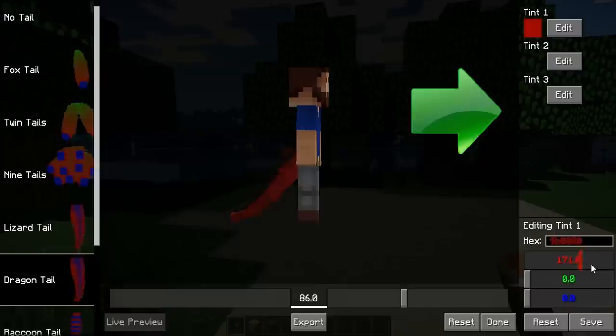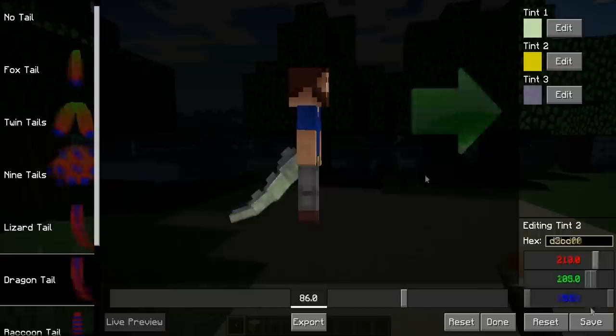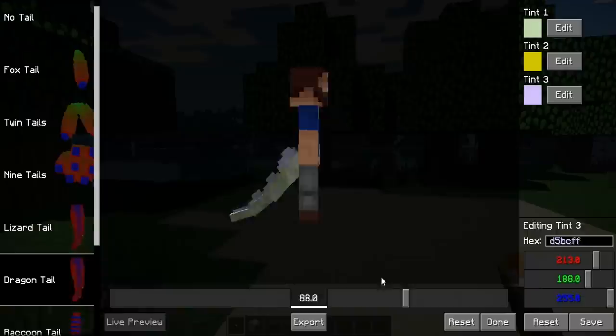On the right side of the screen, you'll find the colors and the tints of the tail that you can adjust. It uses a convenient RGB scale, adjustable by sliders. On the bottom of the screen, you'll find the Rotation slider, which can be used to change the position of your character to give you a better angle to view your tail.